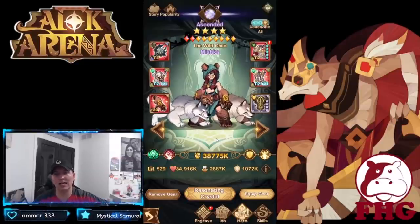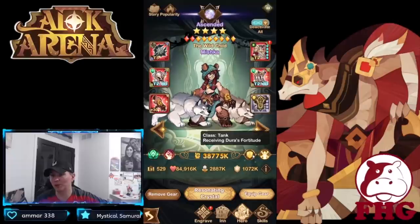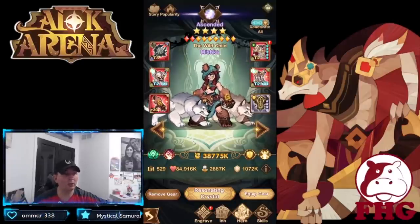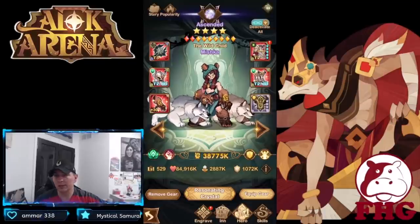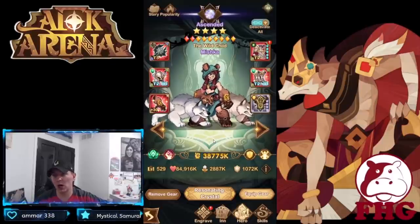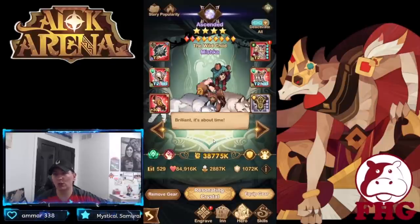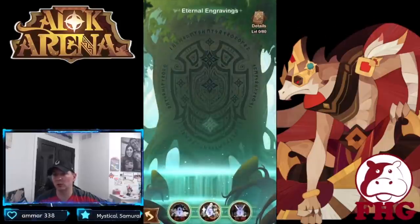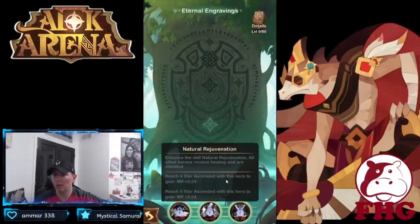Mishka is an absolute monster — a huge meta hero who has made a dynamite stance in the meta. She can actually tank, which is rare, and is utilized in the campaign, Cursed Realm, and Abyssal Expedition. Not only does she tank, but she also provides a damage boost, shield, and healing to allies. She is one of the biggest priorities to build to plus 60 — Natural Rejuvenation going to all allies for healing and shielding is very strong.